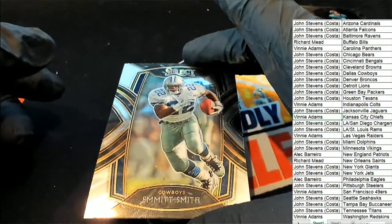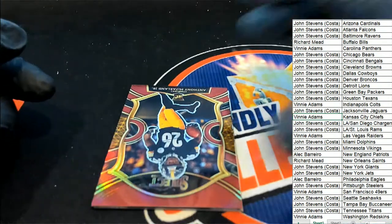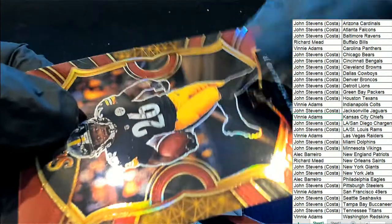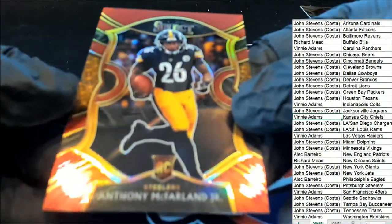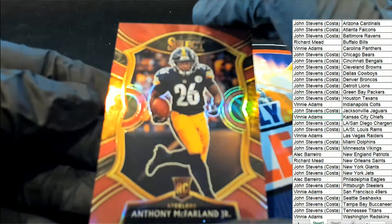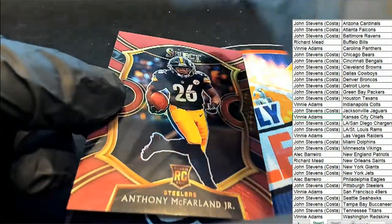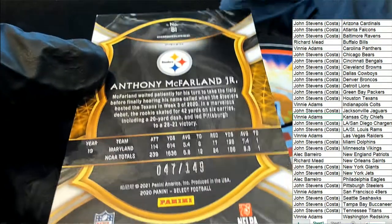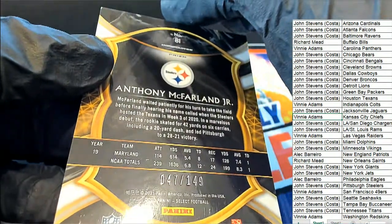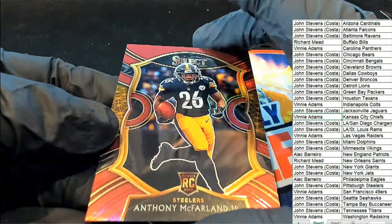All right, good luck everybody — I think the prism is next, we got some kind of prism underneath here. It's an Anthony McFarland, and it looks like a very special prism — it's got the yellow. Maybe it's a concourse. I guess this is how the concourse prisms are. It's Anthony McFarland for the Steelers, rookie running back. It is a concourse, and it's 47 of 159 — so nice one! Pittsburgh — John S owns the Pittsburgh Steelers and pulls that prism.